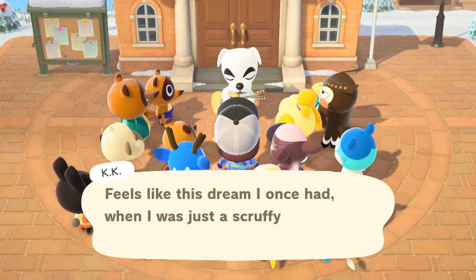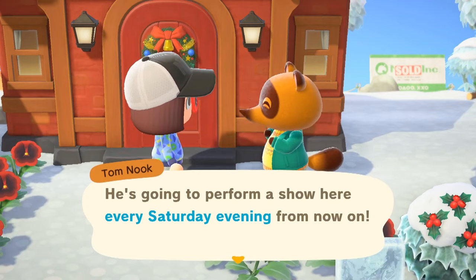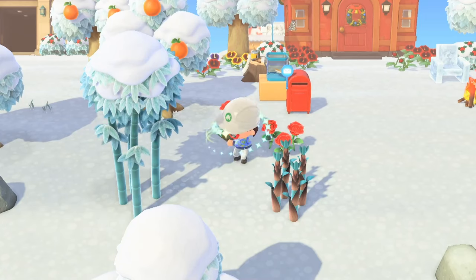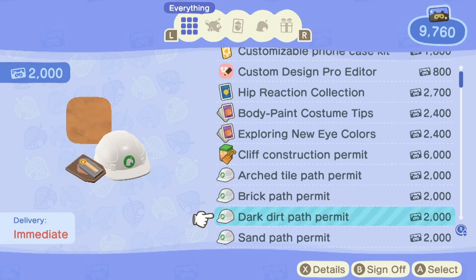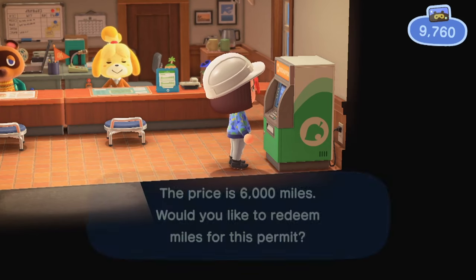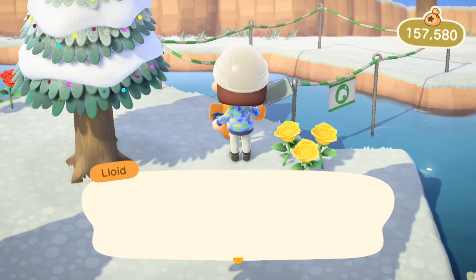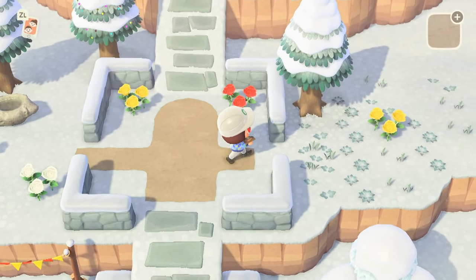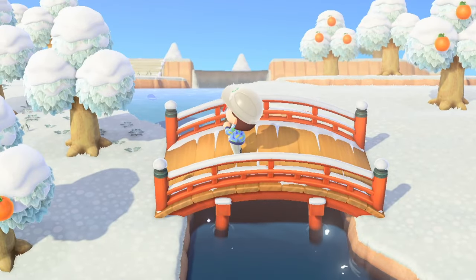Once you get K.K. Slider to perform — congratulations, you've beaten the game! Just kidding. He'll appear every Saturday night from then on to perform for you. Once you finally unlock terraforming, you'll have to spend a total of 28,300 Nook Miles to unlock everything — these are totally worth it, so save up your miles now. If you follow all of these guidelines correctly, you'll achieve 3 stars and eventually 5 stars in no time. Have fun decorating and exploring your island — making it your own is what this game is all about.